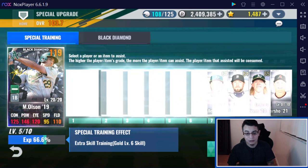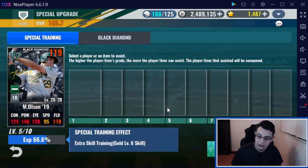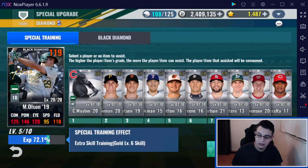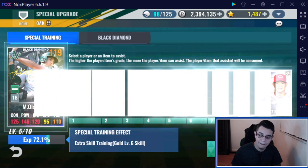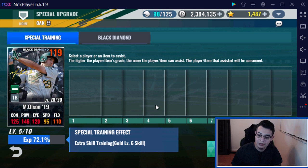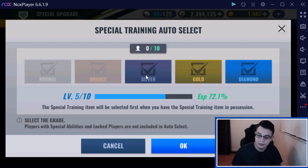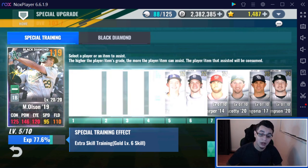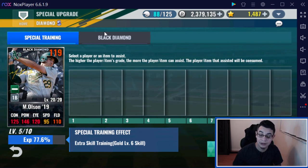We should be able to get Olsen up to six, and then we're going to go ahead and work on Bogut. And then Chapman will be next after that. Unless we get one of our pitchers maxed out to 20 — then we'll go ahead and do our pitchers as well, because pitching is very, very important. When I started off at this level, I made sure my pitchers were solid and then I worked on my batters. That probably could have been the wrong approach, I'm not 100% sure.